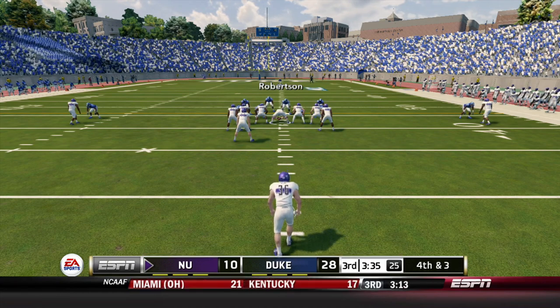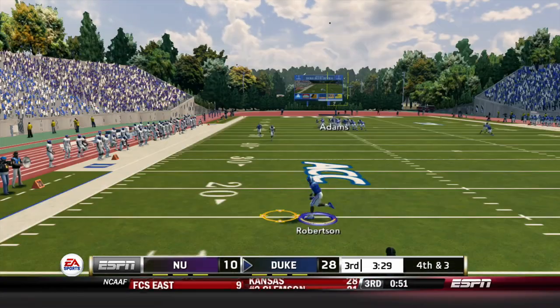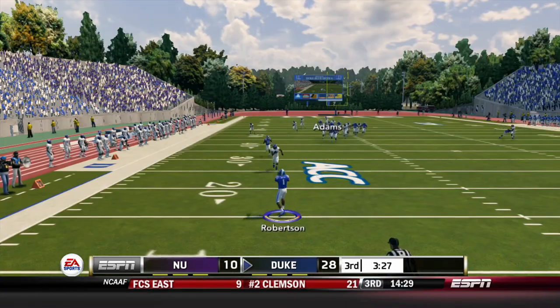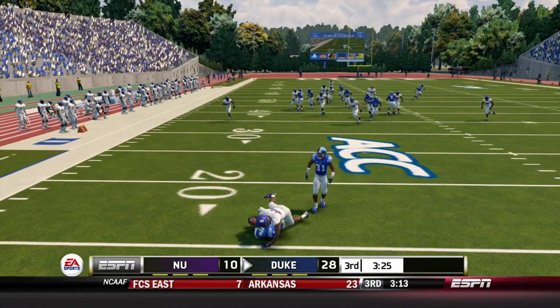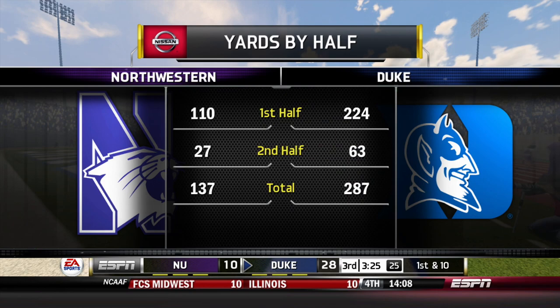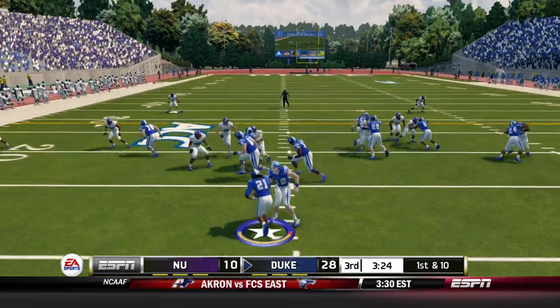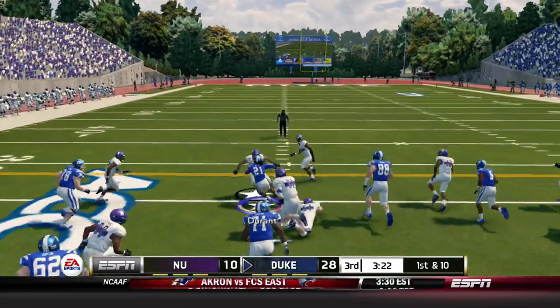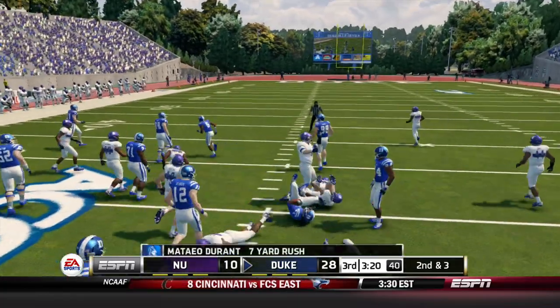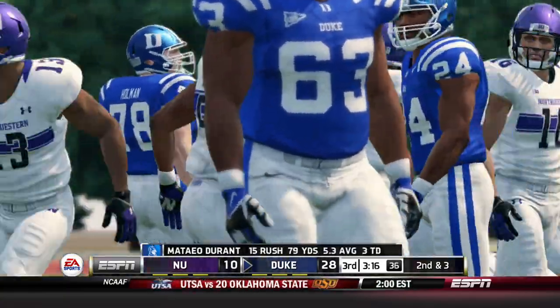Fourth and three — I would fake this, but no, they punt deep. Robertson brought down. Dominant performance so far, hopefully we can go down and score again. Duke now, first and ten: Holmberg hands off to Durant, finding some room, tries to juke and is brought down, but gain of seven. Second and three: Holmberg in the shotgun, drops back to pass, looks for Mateo Durant on the outside, gets close to a first down. Third and inches.